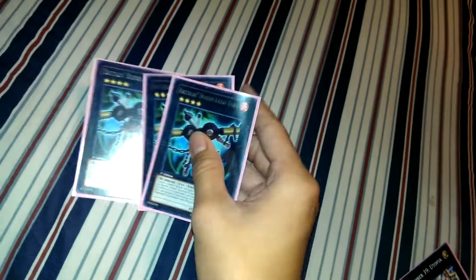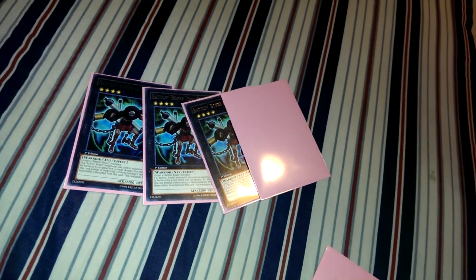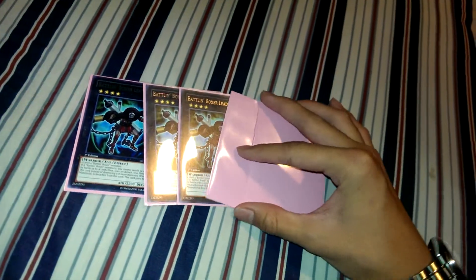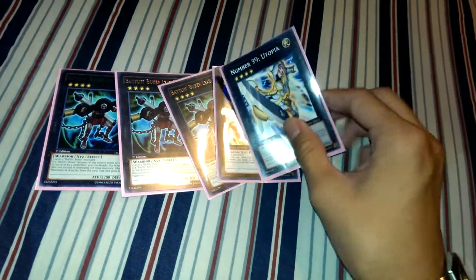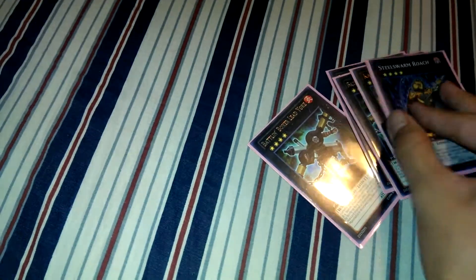And then this is what you really need: three Lead Yoke, Excalibur, Blade Armor — that's all you need, nothing else. But I'm playing three Lead Yoke, Karchi Kochi, Utopia, and Roach. I just don't have Blade Armor and Excalibur — I got rid of them on trades.